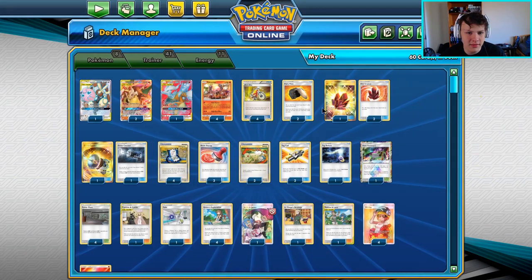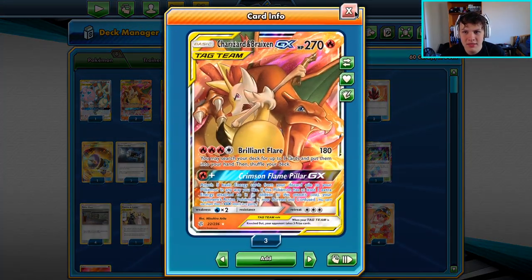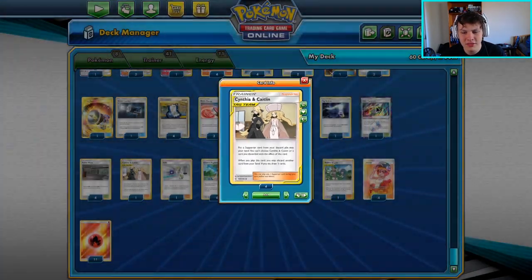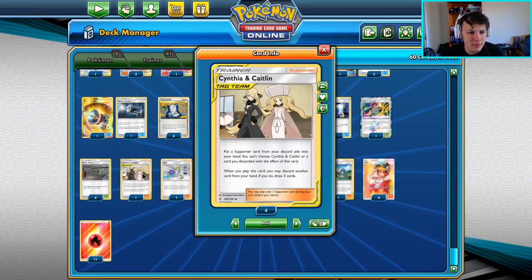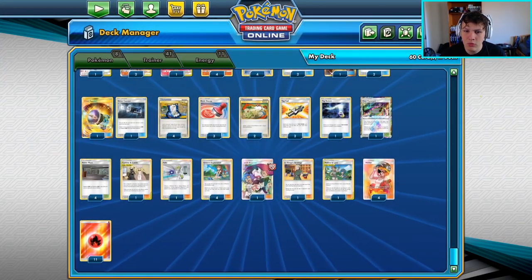Moving on, we have Tag Whistle to search our deck for up to any two tag team cards — so we can grab our main attackers or other tag team additions. The Mallow and Lana supporter lets us switch our Pokémon and if we discard two cards, we can heal 120 from the Pokémon we move to the bench. Cynthia and Caitlin puts a supporter from our discard pile into hand, then we may discard a card and draw three.